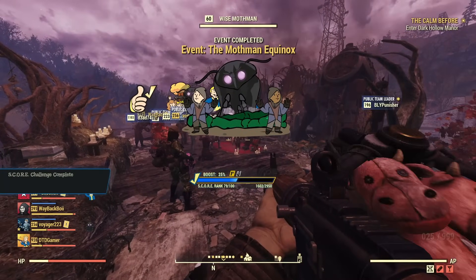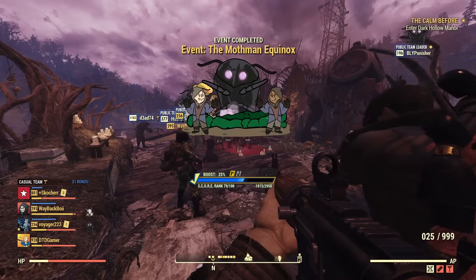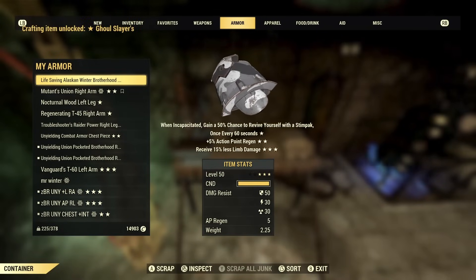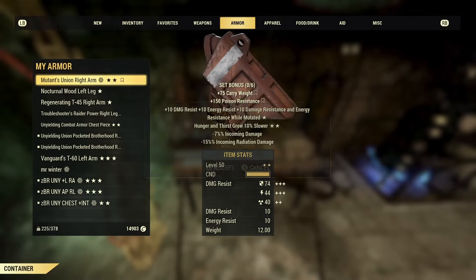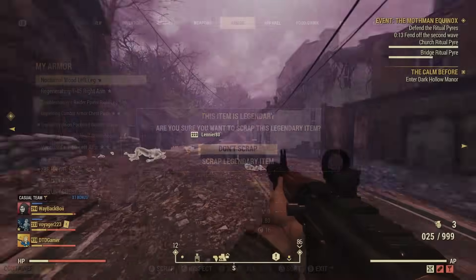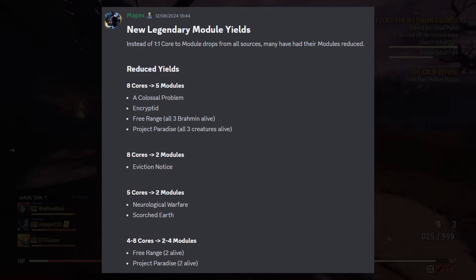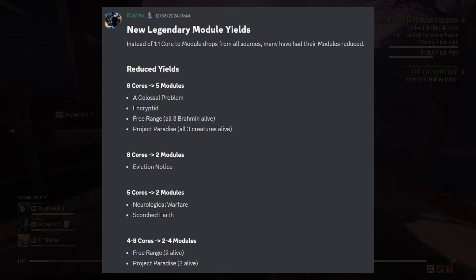Currently in the game you can get legendary cores from completing public events. With the removal of legendary cores coming in the new update on September 3rd, we're going to be getting a change to modules. The top events — Colossal Problem, Encrypted, Free Range, and Project Paradise — where you used to get eight legendary cores, you're now going to be getting five modules.